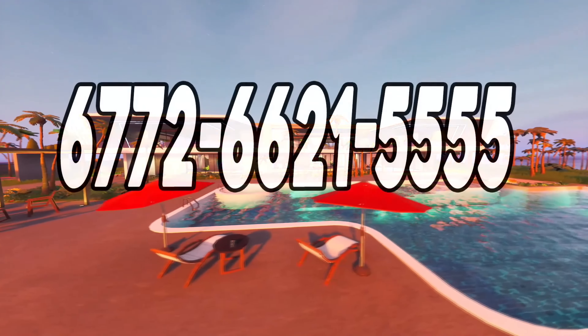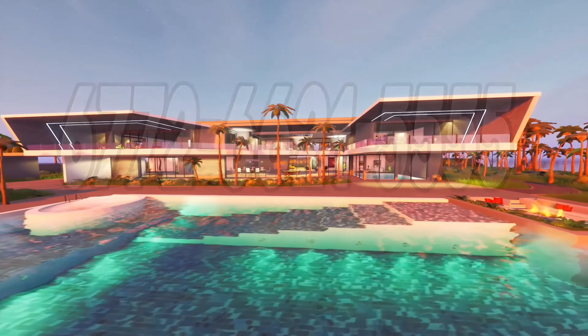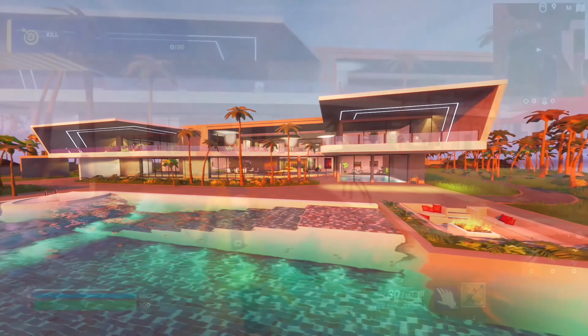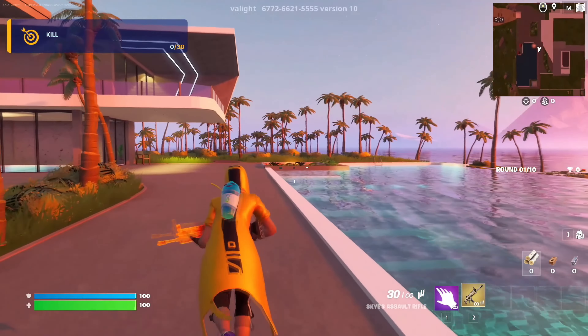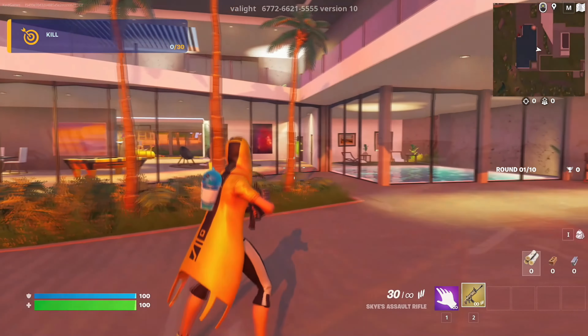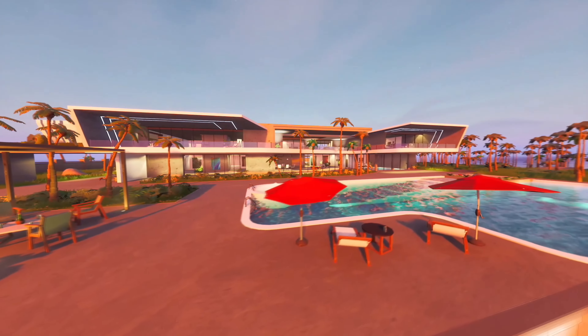Going over to the 7th map on the list, which is the Modern Paradise gun game map. Here we have a cool free-for-all map in this modern designed mansion. The building itself has 5 floors, 100 rooms, a bunker, secret passageways, and much more. So if you are looking for an incredible and amazingly looking map, then this is the one for you.